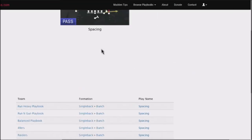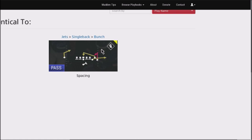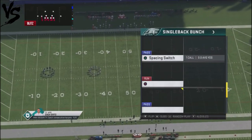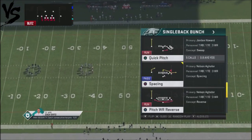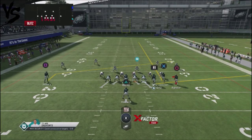Let me just show you the quick adjustment I make and my quick reads on how I can get easy completions and get a pretty much guaranteed five yards every time. It is Single Back Bunch, and the play is Spacing. We're going to go with man blitzes, and basically what we're going to do is take that slot receiver. Ideally you want your fastest receiver there — for the Eagles, Jackson is 94 overall speed — because depending on the coverages your opponent uses, he's going to have an opportunity for a one-play touchdown, or at least get to the seam and pick up a good 20 yards or so.